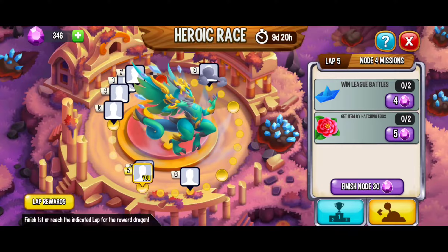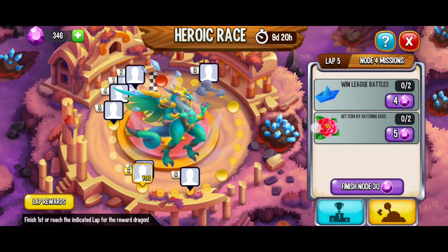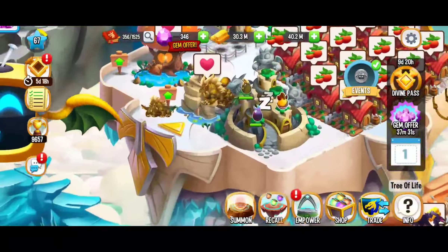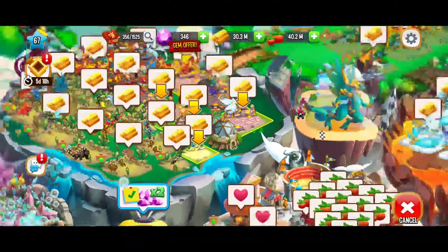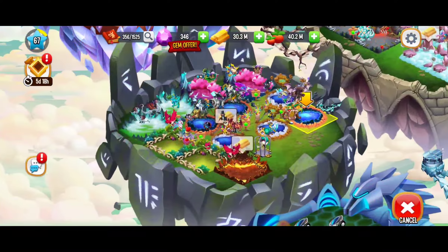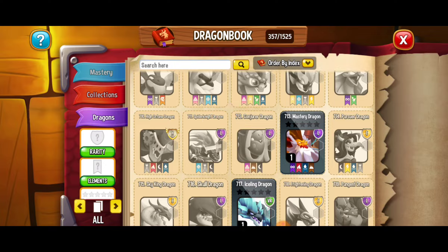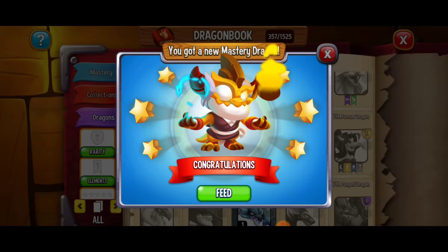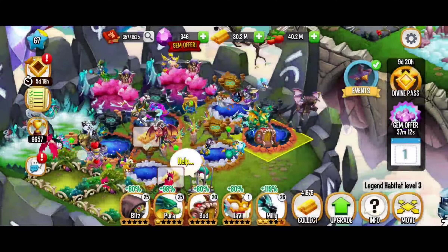Lap 5 node 4 missions: we have to win two league battles and we have to get items by hatching eggs. I've got the mastery egg that's ready to hatch — let's do it. I'm going to put that on a legend habitat. Super excited to add that dragon to my collection and I can't wait to feed it to see how it does.